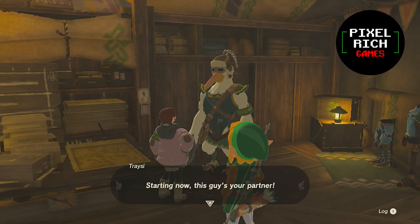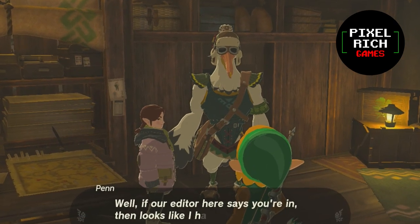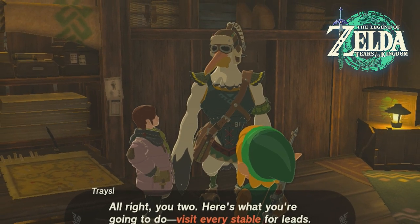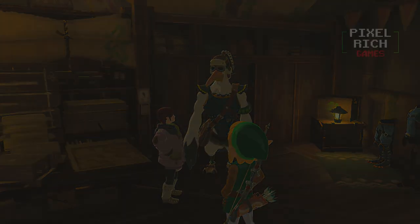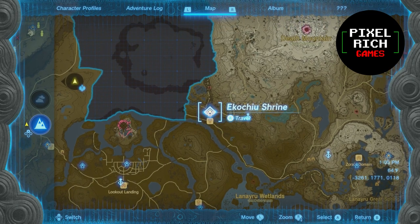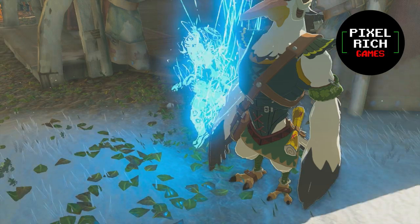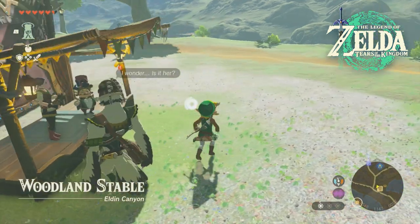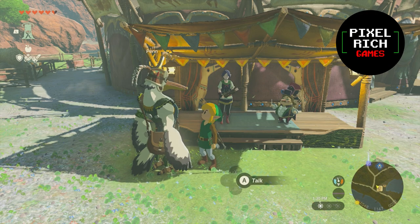Talk to Tracy, the lady scanning a map, and Pen the Rito right beside her. You'll want them to recruit you to join the Lucky Clover Gazette to help investigate the Zelda sightings happening across all of Hyrule. After joining the gazette, head over to Woodland Stable and look for Pen, who should be talking with Mastro and Violin. If you skip joining the gazette, they'll just tell you they want to report an incident.